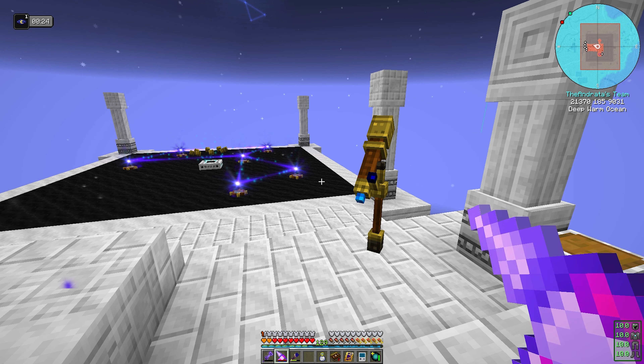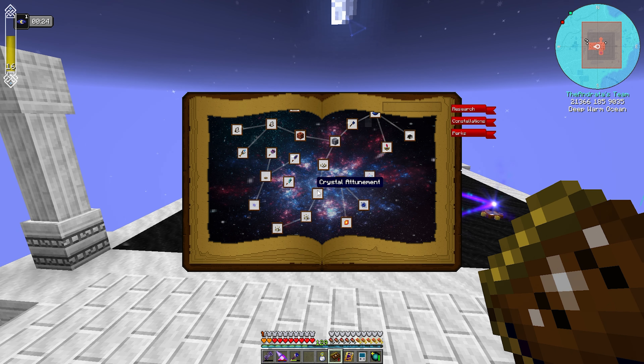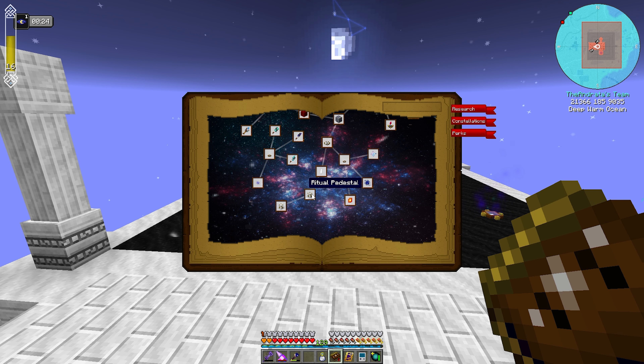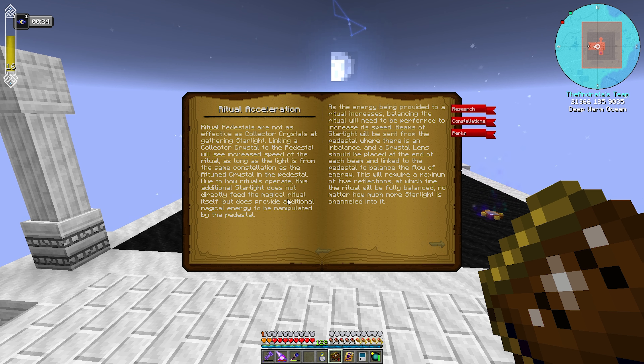Let's look at our book because I don't want to attune this if it's going to mess everything up. Let's go to attunement — I'm pretty sure it does have to be attuned for a ritual. The magical power of starlight can have a direct effect on the local area. That is a ritual pedestal — feeding the pedestal with additional crystals of the same constellation may see a great increase in potency.